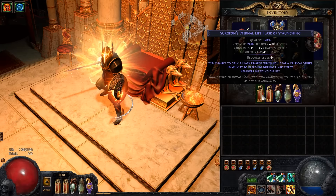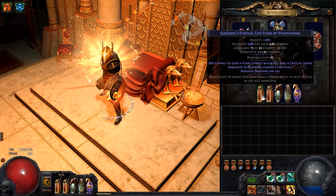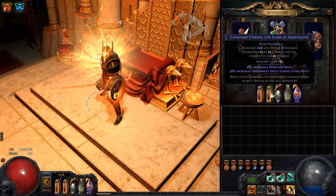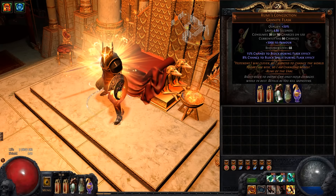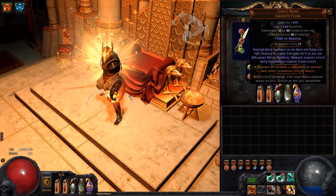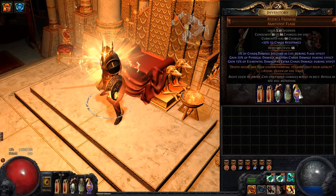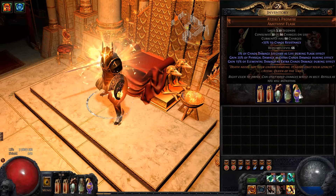For flasks, always have a Stibnite flask so you can remove bleeding, because you take increased damage from bleeding thanks to Abyssus — you always need an anti-bleeding flask. I have a high recovery speed flask, and a Rumi's Concoction which increases my block chance so I pretty much have maxed out block, making me incredibly tanky. I'm using Lion's Roar — you don't have to, but it gives damage and knockback. I'm also using Atziri's Promise, very cheap to get and really good — it gives a ton of damage.